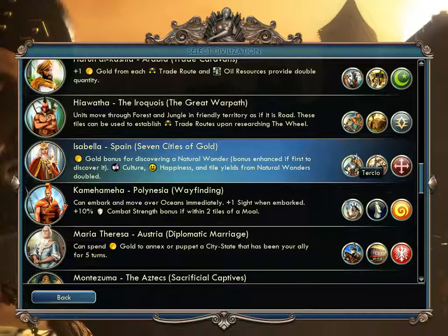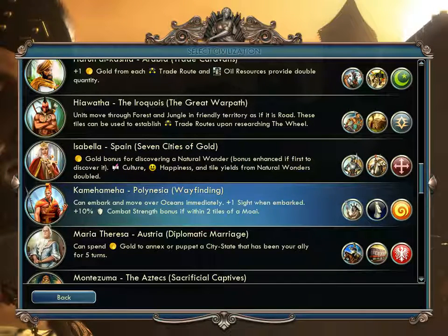Isabella of Spain gets a gold bonus for discovering natural wonders, plus extra culture, happiness, and other benefits. They get a Tercio and a Conquistador — both mid-game melee units. Kamehameha of Polynesia — probably from the expansion — can embark and move over oceans immediately. They get plus one sight when embarked and bonuses near their special statues. They also get the Maori Warrior, an early game unit.